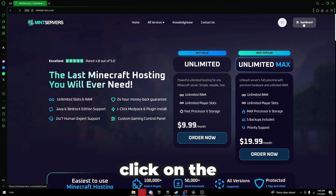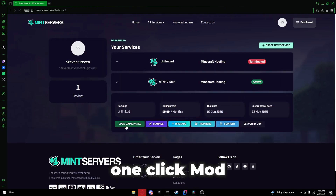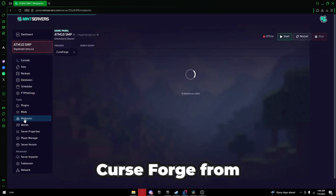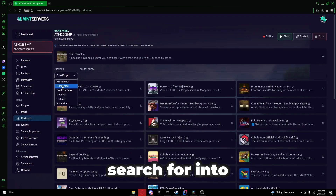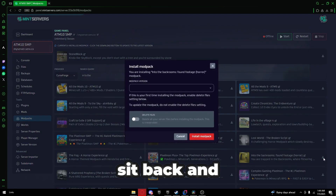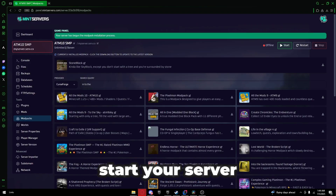Now let's get into the dashboard. Click on the Game Panel button — on the left you'll see the One Click Modpack Installer. Click that, select CurseForge from the drop-down menu, search for Into the Backrooms Found Footage, and click to install. That's it — just sit back and let it do its thing. Once the installation is complete, start your server.